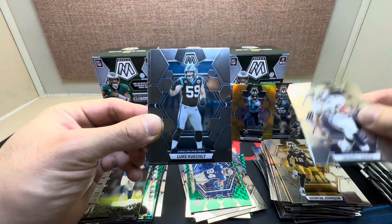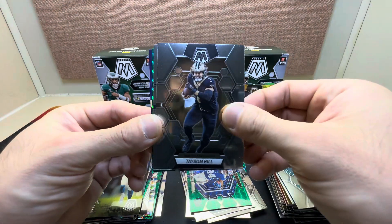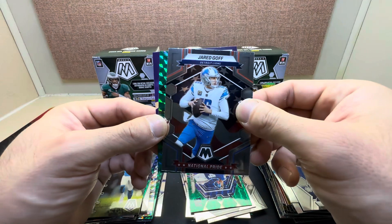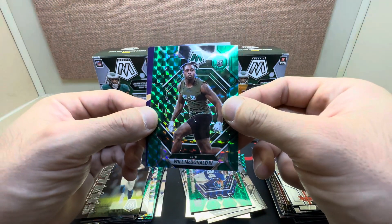Third blaster, pack one: Terrell Davis, Luke Kuechly, Tyreek Hill, Gino Smith, Jared Goff National Pride, and our green rookie Will McDonald.